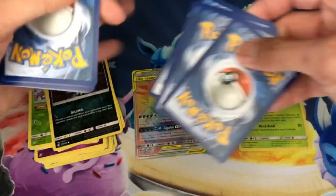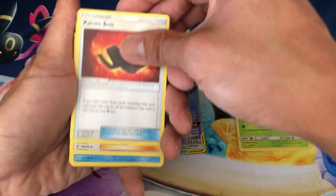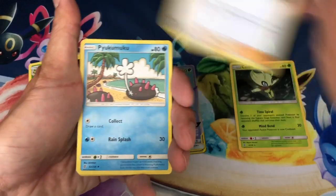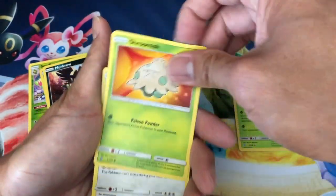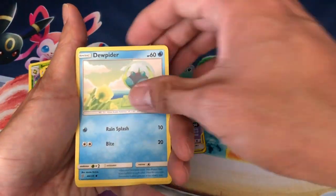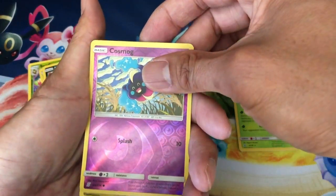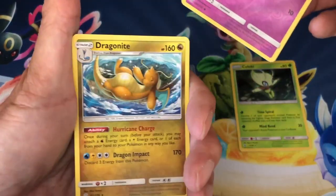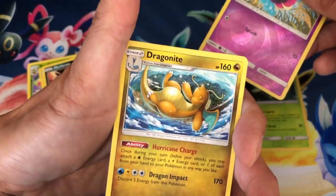Four up to the front: dark energy, Karate Belt, Grimsley, Pyukumuku, Meditite, Shroomish, Slakoth, Drifloon, Dewpider, Cosmog, reverse holo.